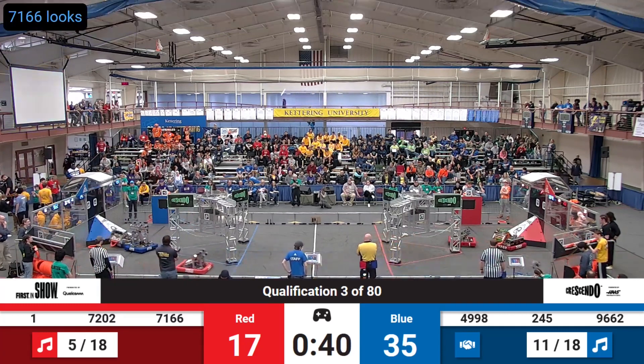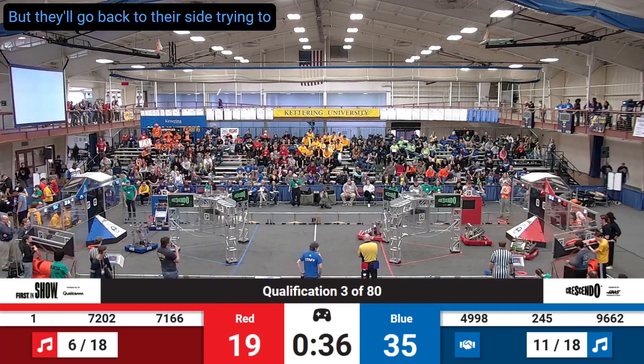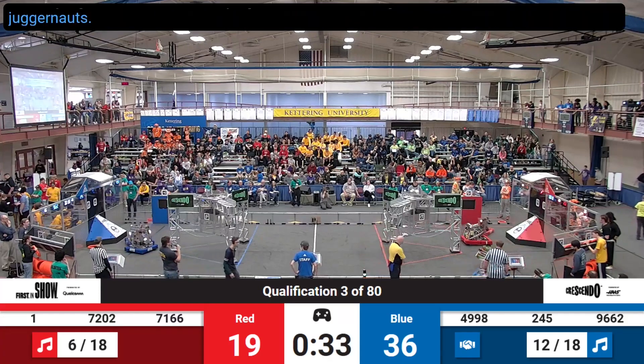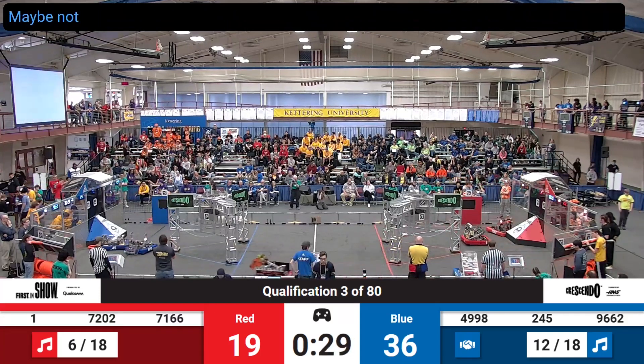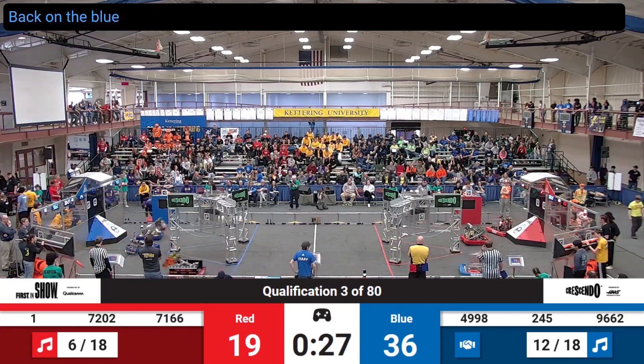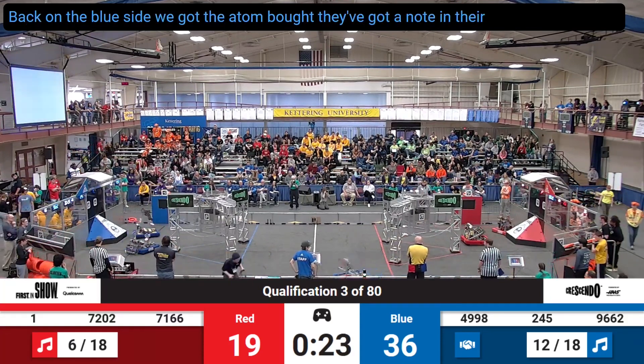71-66 — looks like they have a note stuck. But they all go back to their side trying to score some, alongside their partners, the Juggernauts, who shoot — maybe not yet. Back on the blue side, we've got the AtomBots. They've got a note in their launcher. They shoot and they score.